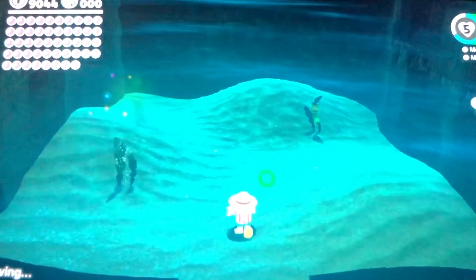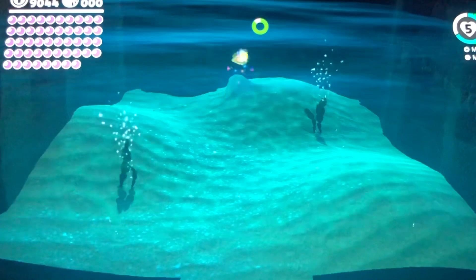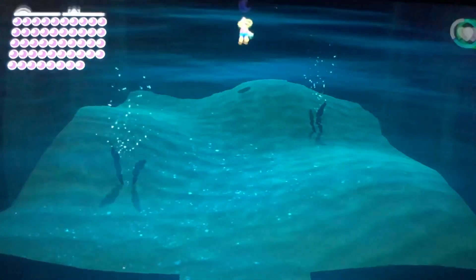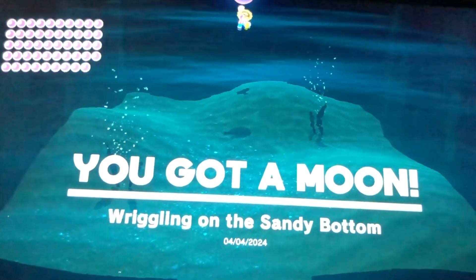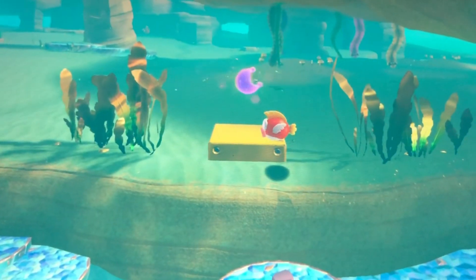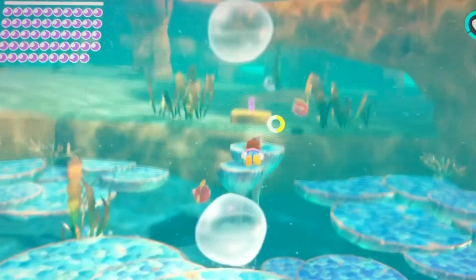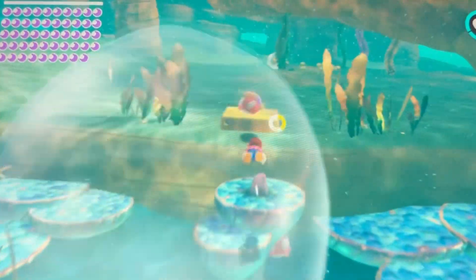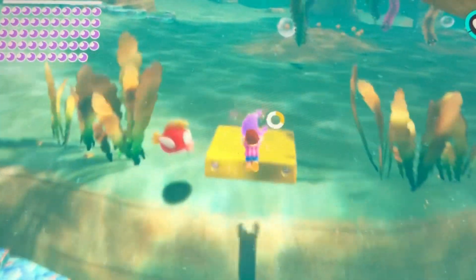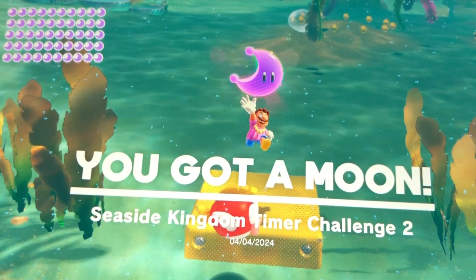I wonder what's through that door. There's something wriggling — wriggling on the sandy bottom. Here's a scarecrow. Now quickly, swim to that power moon. Got it — Seaside Kingdom Timer Challenge number two.